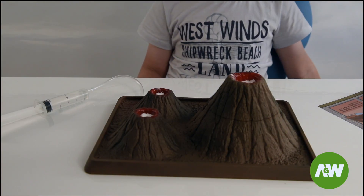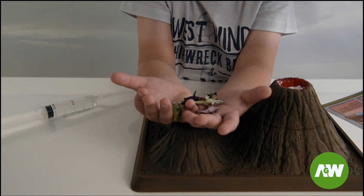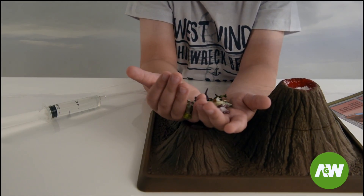Now we need to put volcano powder in the volcano using a spoon. Now our volcano is ready to erupt! There are 5 dinosaurs in the pack. We're going to put them around the volcano.